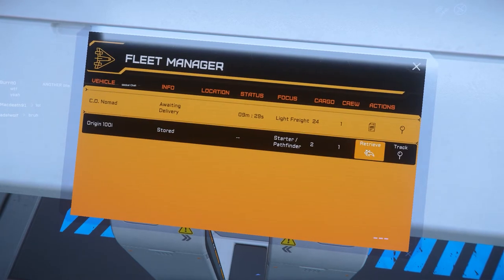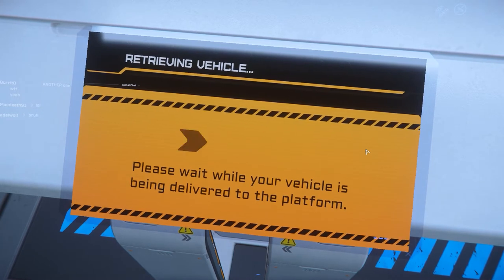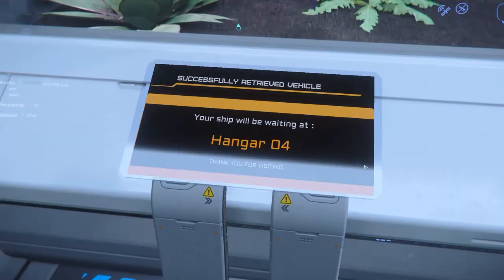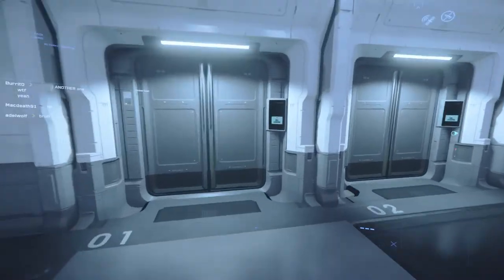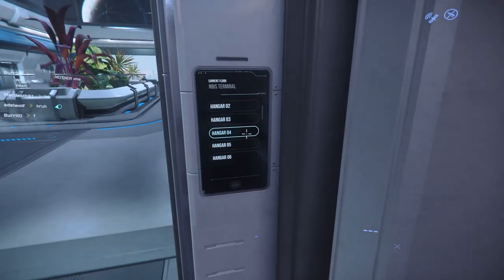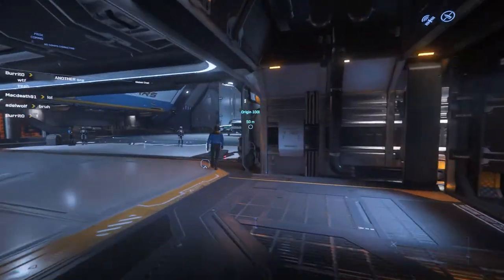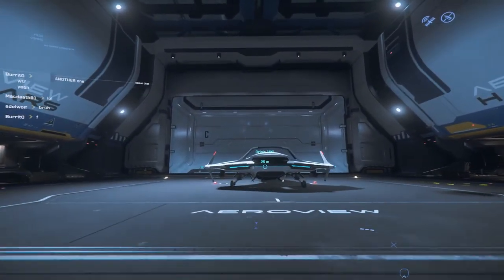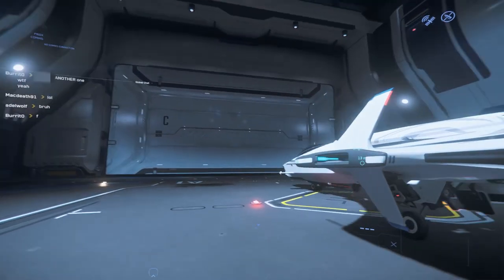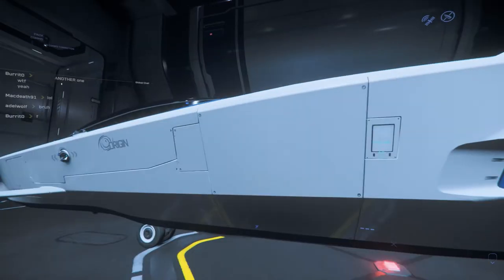So let's take out our other ship by clicking the Retrieve button. Once it's done loading, it'll show us what hangar our ship has spawned in — in our case, Hangar 4. Then we will take the elevators to head to the appropriate hangar, pressing F to click the call button, select our hangar on the screen, and away we go. Entering the ship will differ from ship to ship, as the doors are all hidden in different places, some more obvious than others. For the Origin 100, it's a small cut-out rectangle-shaped panel to the right.